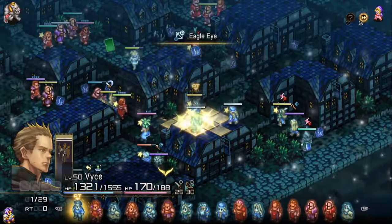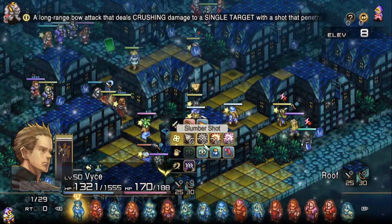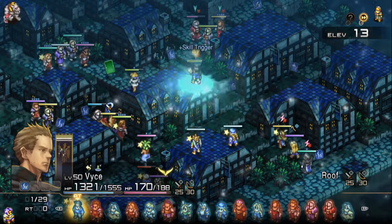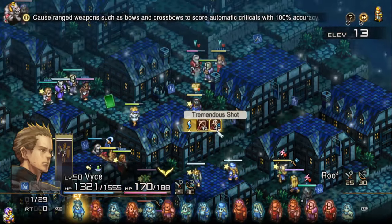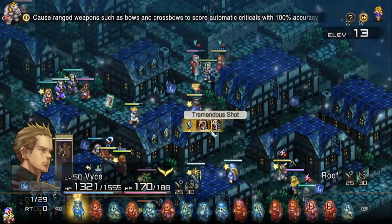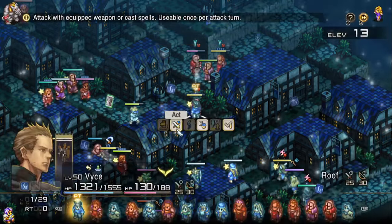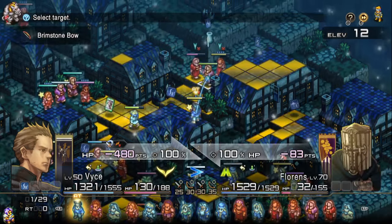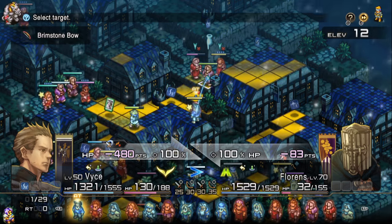Back in PSP, the summons almost always did one damage until suddenly they just insta-killed stuff. Whereas this time around, they changed it to a more consistent thing where they are no longer resisted by Vitality - and that was all the difference they needed to suddenly start being really, really handy. So it's this card system combined with the level caps to keep everybody roughly even on top of the element system, where certain units will just inherently have an advantage over others.